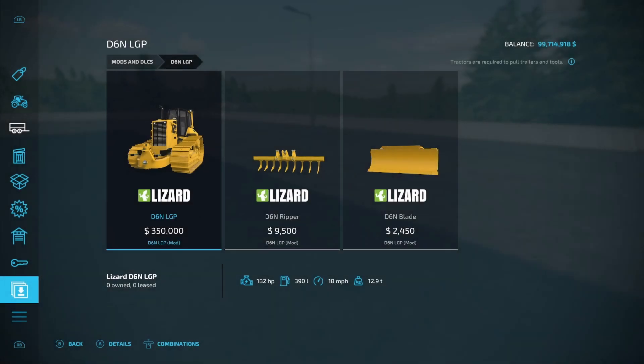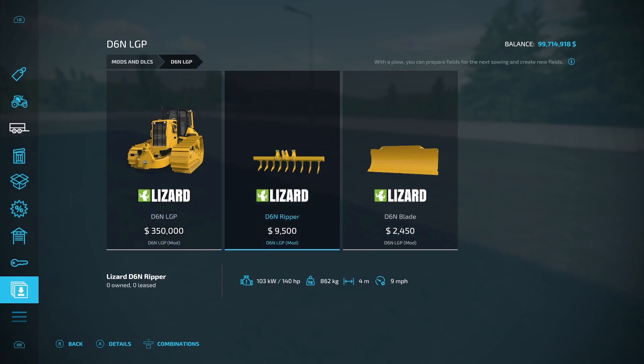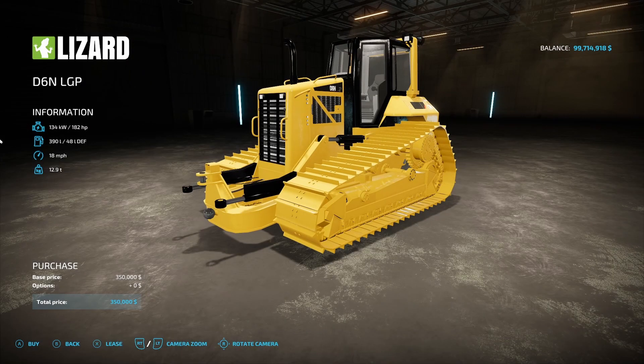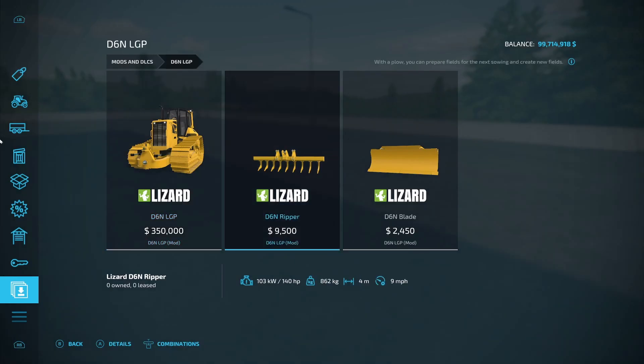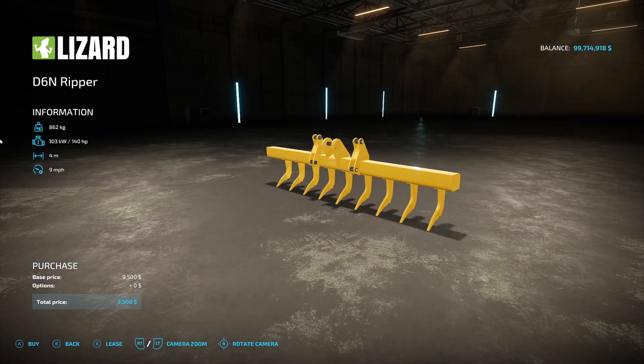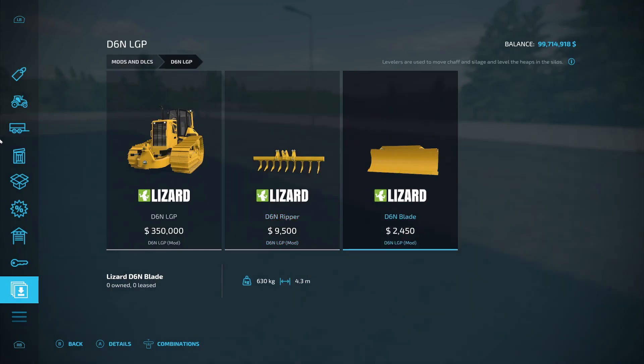Next on the list is the D6N LGP from Ginnemisk. It includes the D6N LGP at $350,000, the D6N Ripper at $9,500, and the D6N Blade. The D6N LGP is 182 horsepower, 390 liters of fuel, 18 miles an hour. The ripper has 4 working meters and the blade has 4.3 working meters.